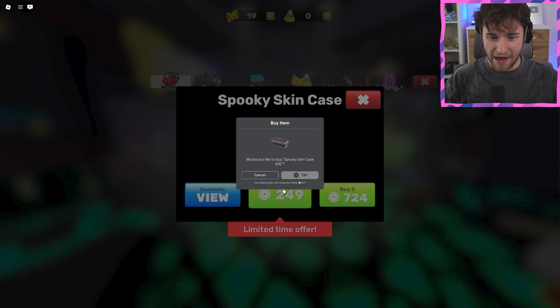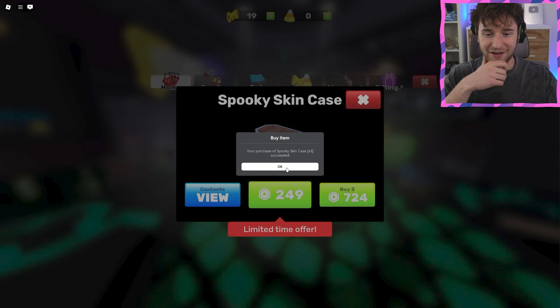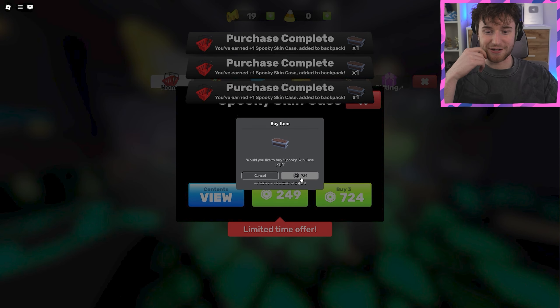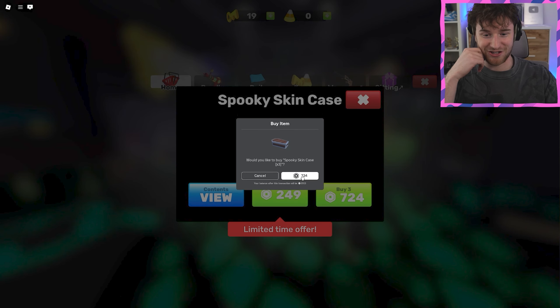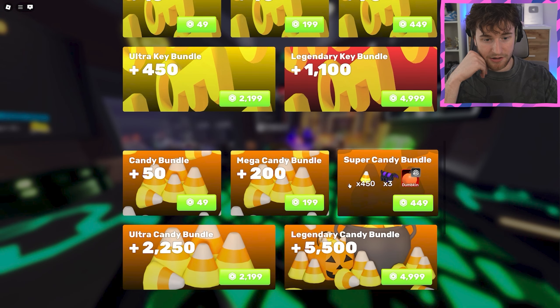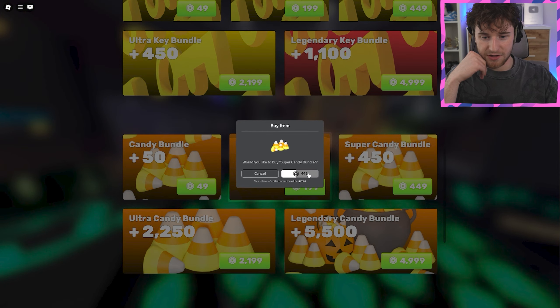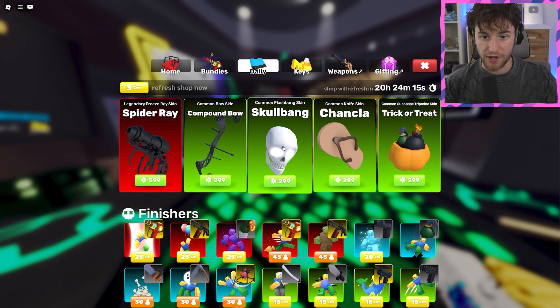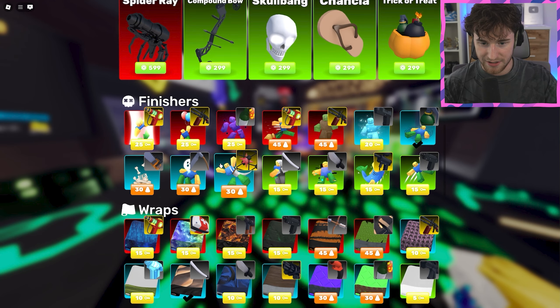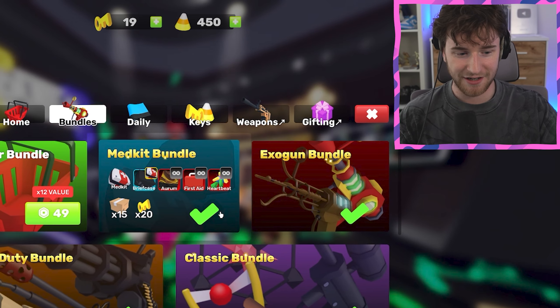I have 5,000 Robux on me, so I don't know how many we're going to do. We'll do six for now — that's already half the Robux gone. We can do the super candy bundle as well. And here's the daily shop — it's got a mixture between some Halloween items and some regular items, which is pretty sick. I'm going to buy one of those. I'll go for the grenade and buy one more — slingshot. Perfect.